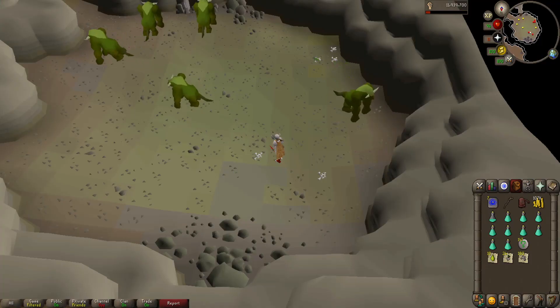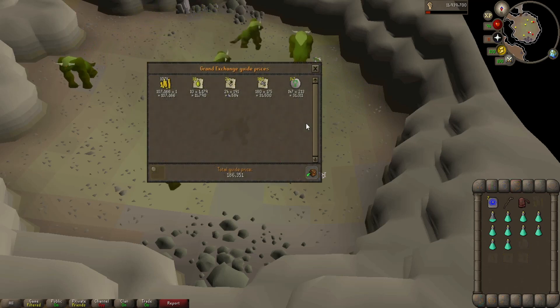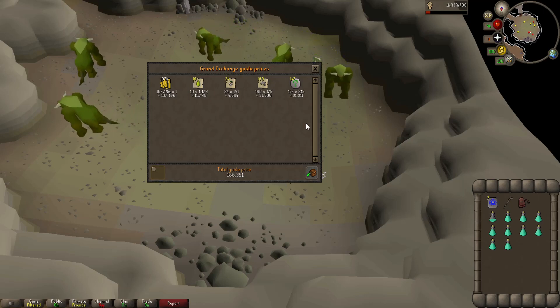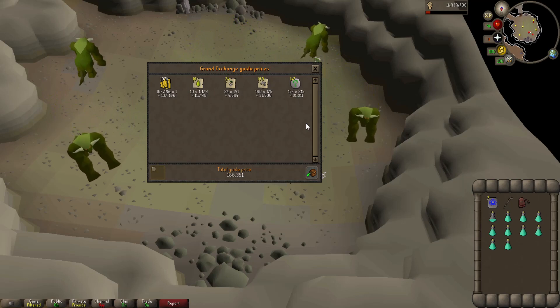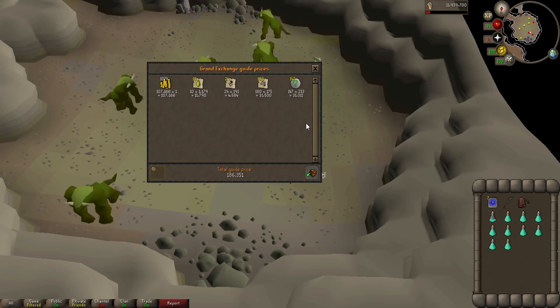We've just finished our halfway point in this challenge, let's go ahead and do a price check. We have about 186k in loot so far which means we're on pace for about 372,000 GP an hour. This does not include cost of supplies. I did not get a single coconut drop so far which is very disappointing, and I've gotten a whole ton of flax drops which really irritated me. However I do think we can get better luck in the second half of this challenge.